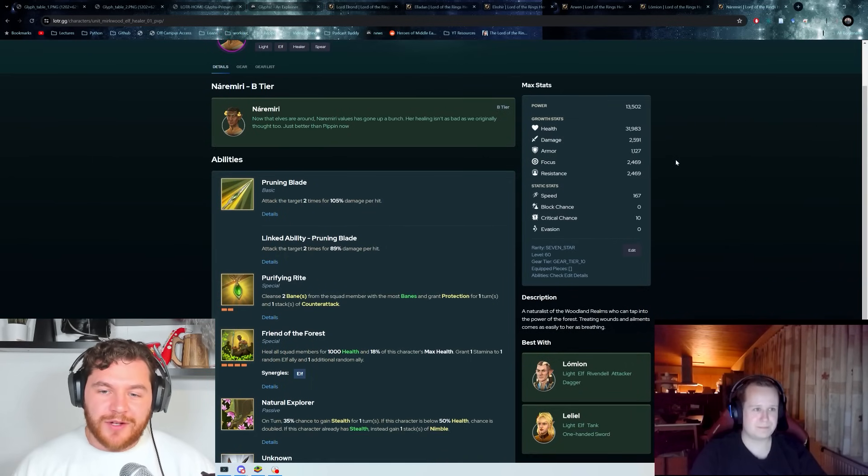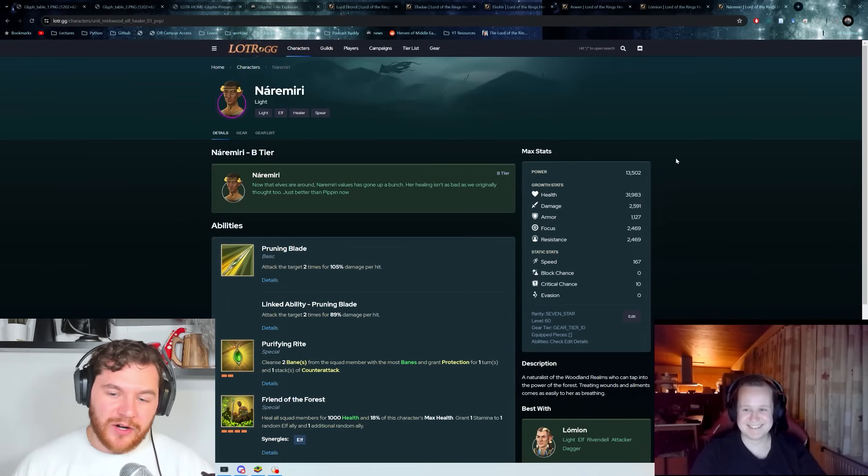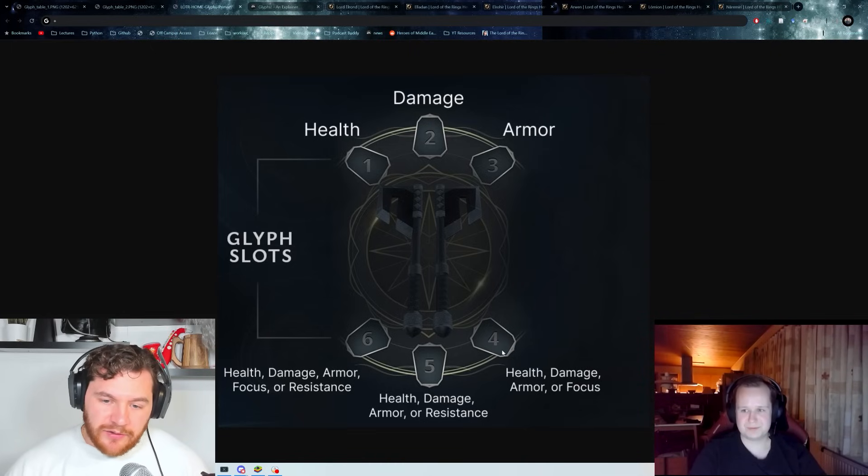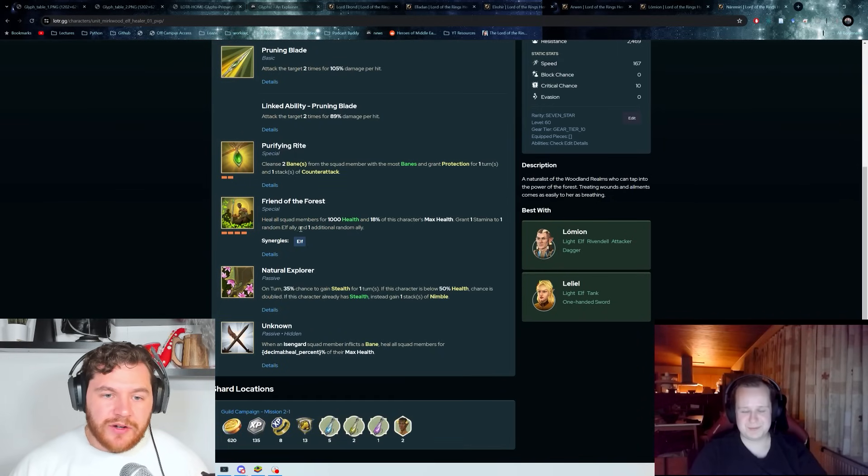The character we'll talk about next is Nairamiri, because she gets used in almost every raid chapter with the Rivendell squad. She's just incredible. I think mostly similar to Elrond but with a few differences. I still think you probably want to go all health here — she actually has a higher heal percentage, 18% instead of Elrond's 15% of the character's max health. The 1000 flat health is completely useless especially once we get glyphs, so getting the percentage as high as possible is really the way to go.